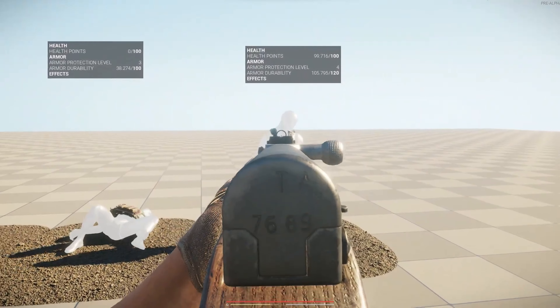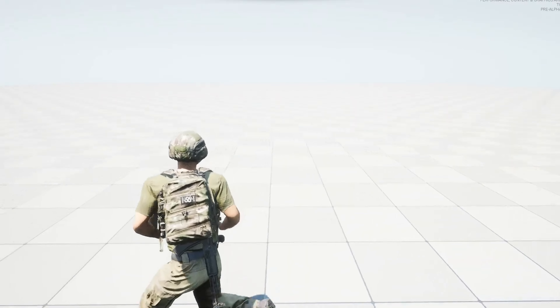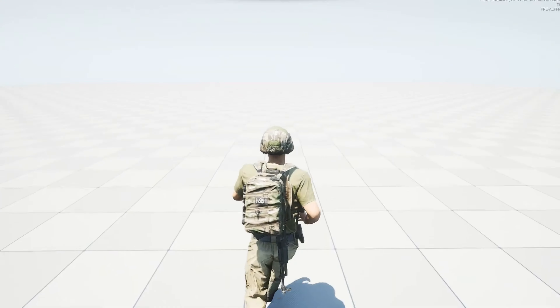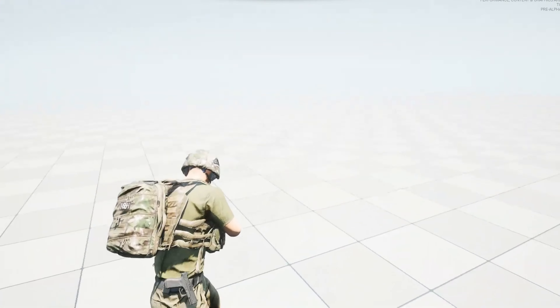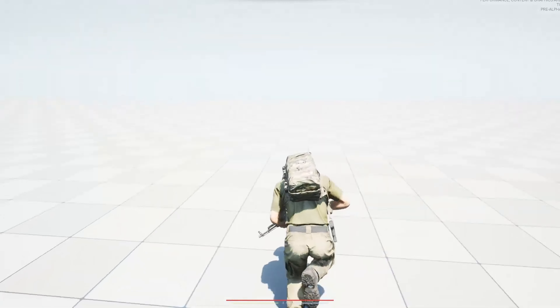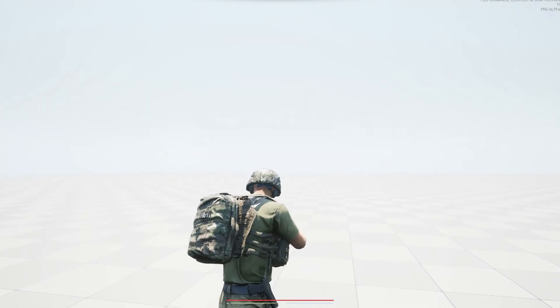We also wanted to address one of our main criticisms, and that was the subpar third-person animations and third-person models. We have hopefully tackled both issues at once with this update, as there is now a new crouch, sprint, and walk animation, as well as an updated model texture for each character. Of course, this is always in development, as well as eventually adding customization to each character — but again, that is for another update at another time.